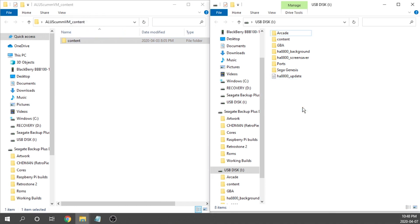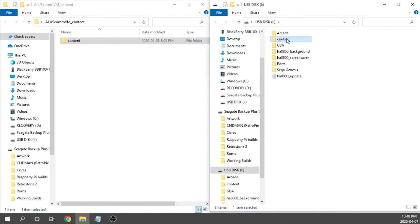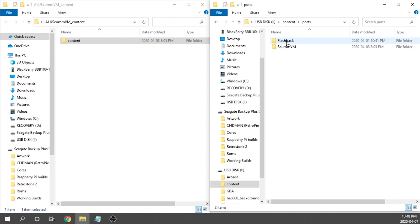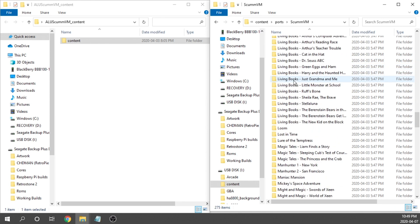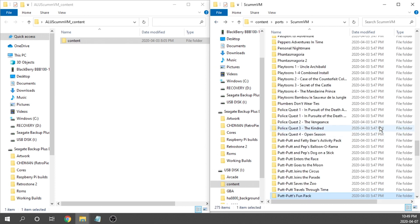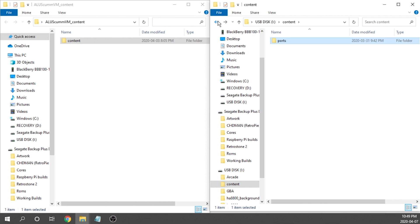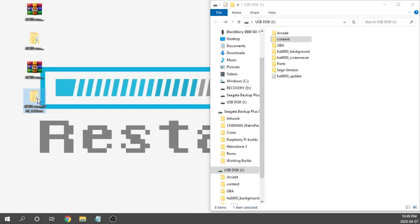Even if you've already got a content folder, you can go ahead and grab this and drag it onto your USB drive. It's going to copy all the files over. Inside the content folder we've got a ports folder, and then inside the ports folder there's a scumvm folder. When we open up the scumvm folder, you'll notice there are folders for a ton of games in here — all of these are our ScumVM games. If you open up any particular folder, it's empty. This is where you're going to put the game content, and you'll also need the corresponding UCE file.